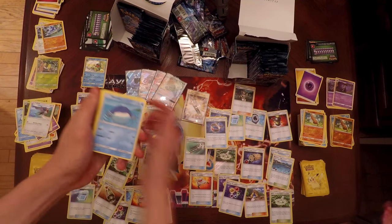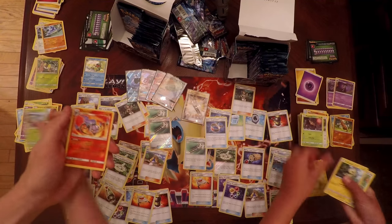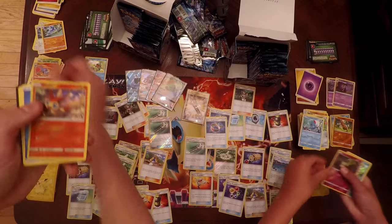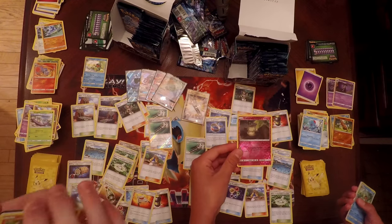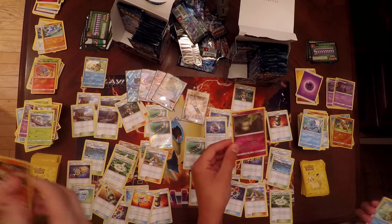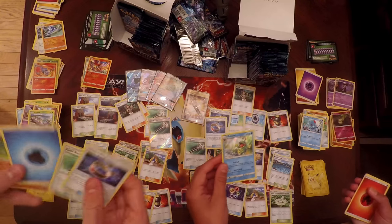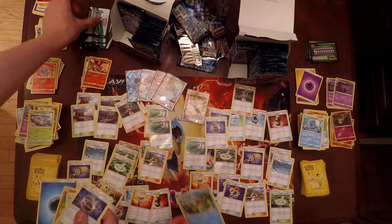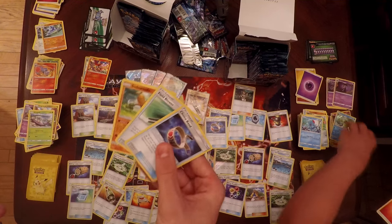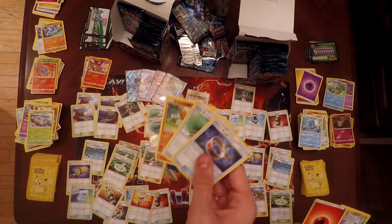Next pack: Taillow, Wailmer, Trubbish, Jangmo-o, Wimpod, Reverse Holo Chandelure, and a Victini with Victory Star — you can flip your coins for your attack again if you choose to. Samantha has a Reverse Holo Cottonee, Politoed as a Holo Rare, and for her three Uncommons: a Choice Band, Field Blower, and Sudowoodo — probably the three best Uncommons in the set, all at once.